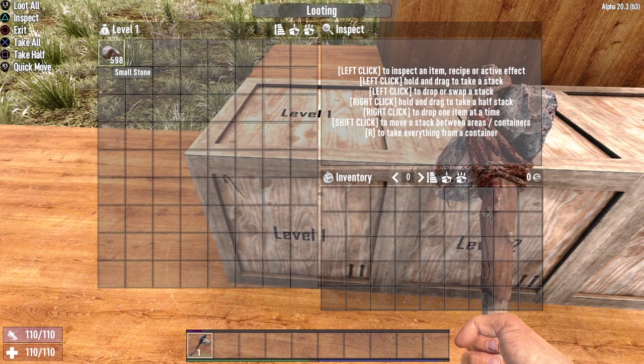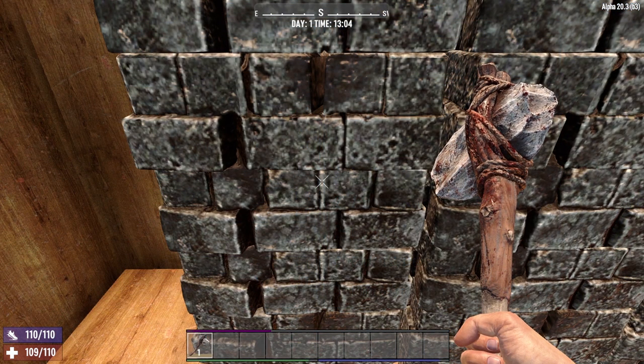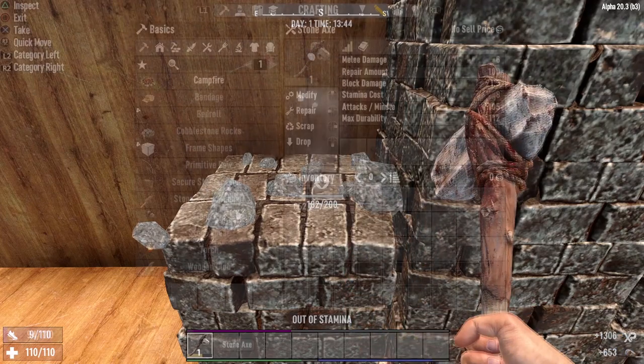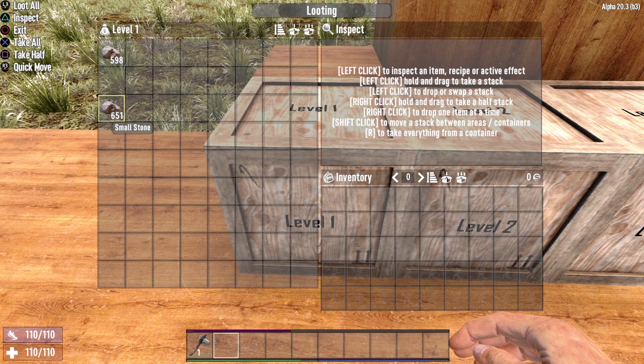Now it is Miner 69er's turn. We've reset our character and got Miner 69er up to level 1. At 13:05, we start swinging and collecting that stone. We continue swinging until 13:44, give our Stone Axe a repair, and we are left with a total of 651 stone collected. That means the winner of round 1 is Miner 69er — this perk was able to gather 53 more stone than Motherlode.